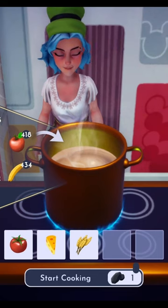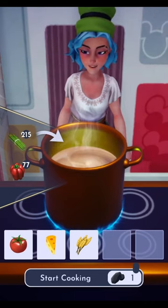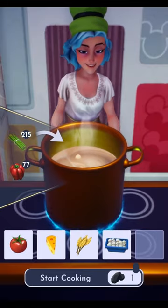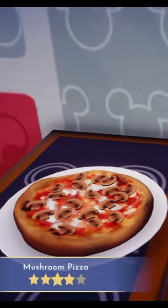And finally we'll need some mushrooms, which you can harvest in the Glade of Trust, or by removing giant mushrooms with your watering can. And here we have our mushroom pizza, ready to enjoy.